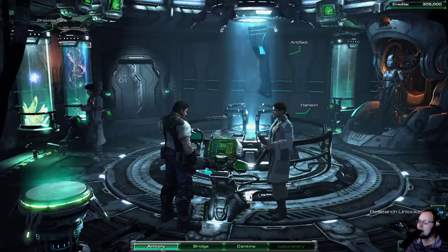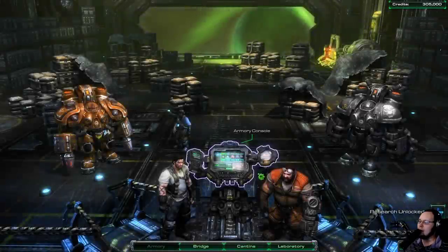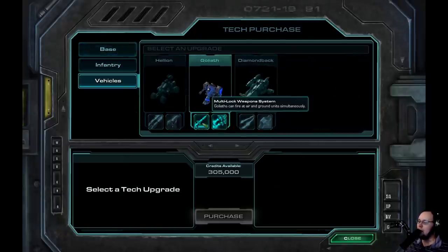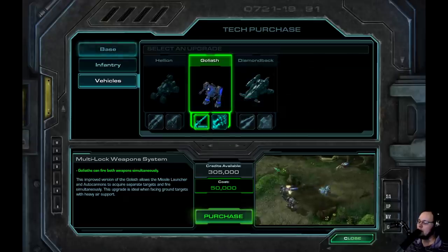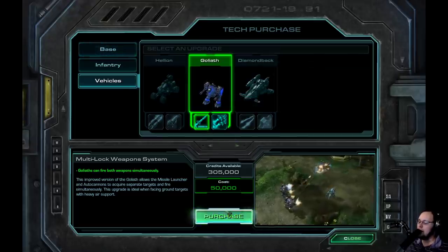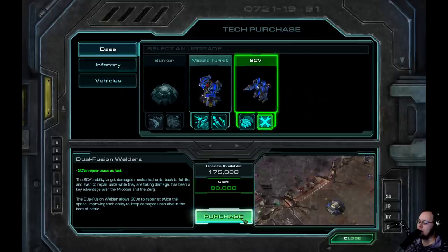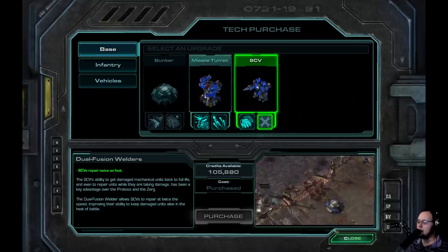So we'll see - now they are two different upgrades for two different playstyles. One thing I would like to think about is making them less binary, like if you want to go for a little bit of each or flip it around, figure out ways to get that to work. We're going to grab the Goliath upgrades - they're very good - and then we're going to get the SCV repair upgrade, which is always incredible.